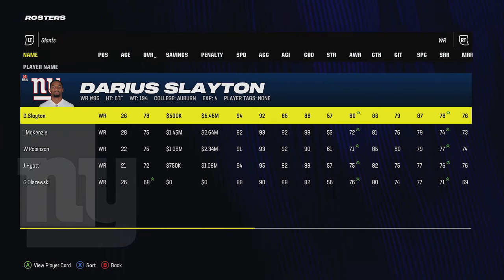Nick McLeod saves about a million and doesn't fit my scheme — I'll cut him. Darnay Holmes is another good cut candidate: he's 25, only 5'10", 91 speed, doesn't have great zone coverage, doesn't fit my scheme — and he's going to save about two and a half million dollars. That makes it much better to just get rid of him.